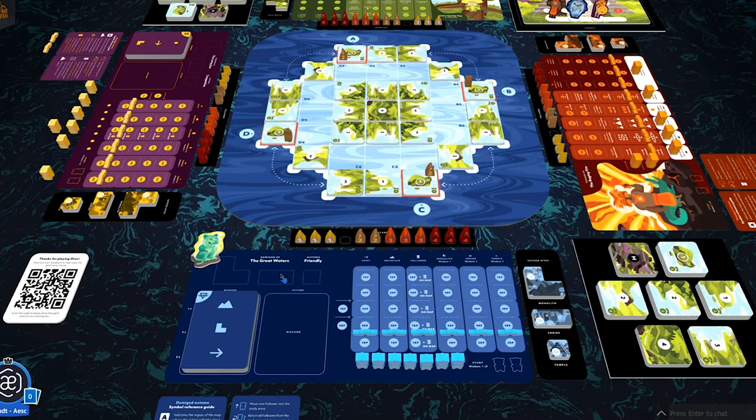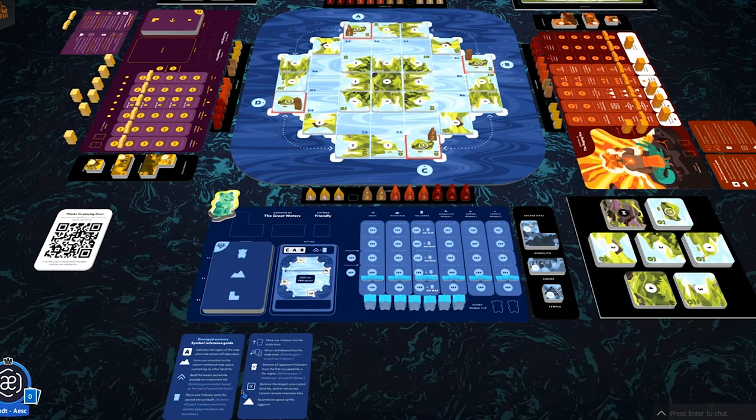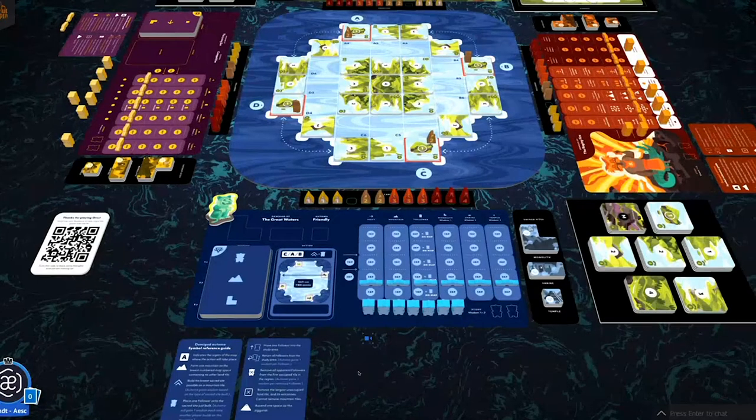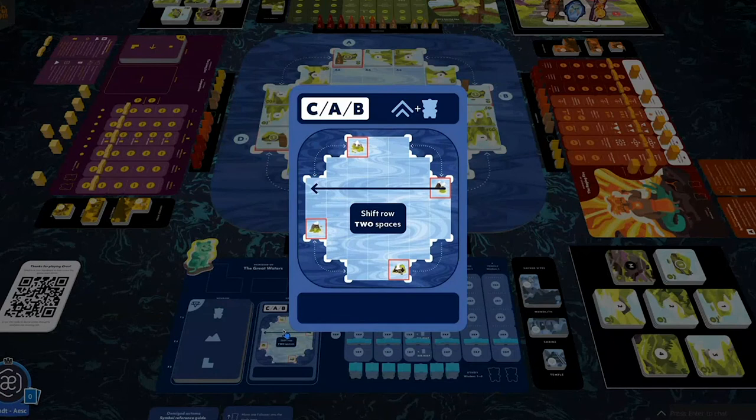Automa turns are intended to be quick and simple. On their turn, you'll flip over the top card from the draw stack, then complete one action in each section from top to bottom. To help decipher all the symbols on the cards, there's a convenient reference card down below the player mat. For us, I'll hover over this card and hit spacebar to make it nice and big, and I'll just talk you through what this card says.